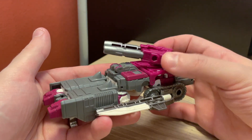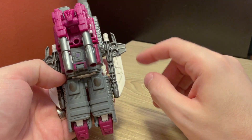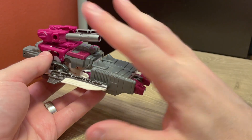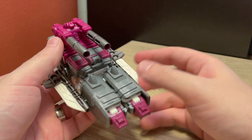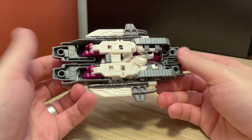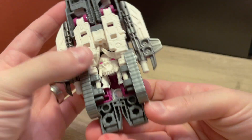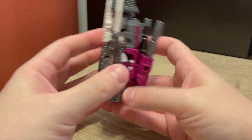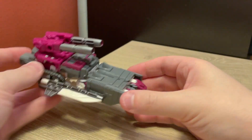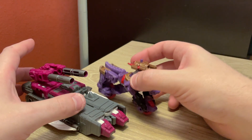You do get turret rotation, so there's that. I'm also really curious to see how the Repro Label set goes over on this guy — I really want to get those labels for him because I really like this figure. But yeah, he's just a big old mess with his little head sticking through at the bottom. It's not much in terms of a vehicle mode, but I think it's fine.